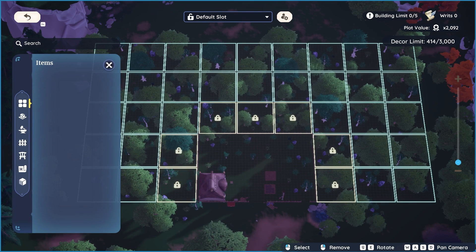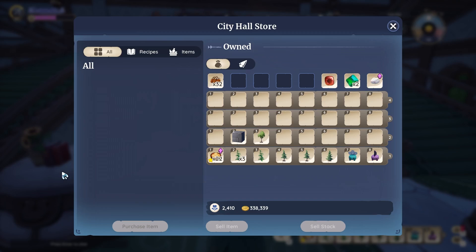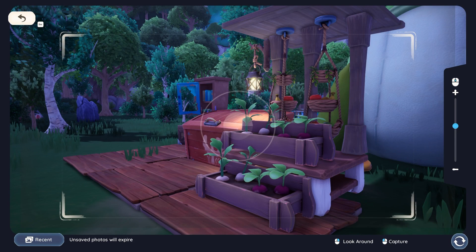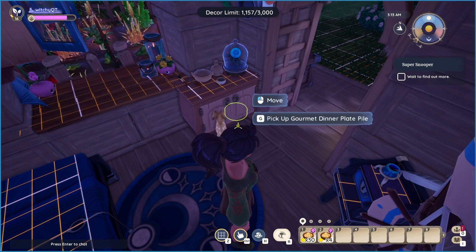Secondly, you may not own all the land on your plot yet. Not having unlocked all the sections of your plot using writs from City Hall means that particular glitches such as out of bounds are not going to function. But it's not just limited to out of bounds — glitches that require you to put items on other items also may not work if you don't own all of your plot sections.